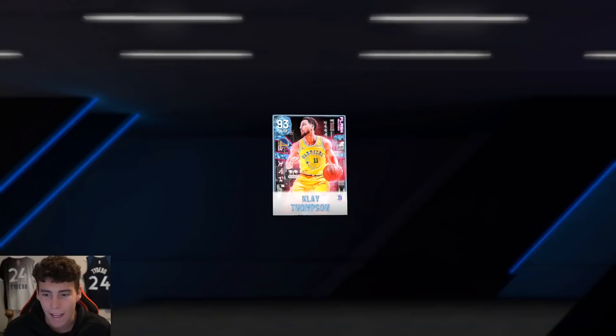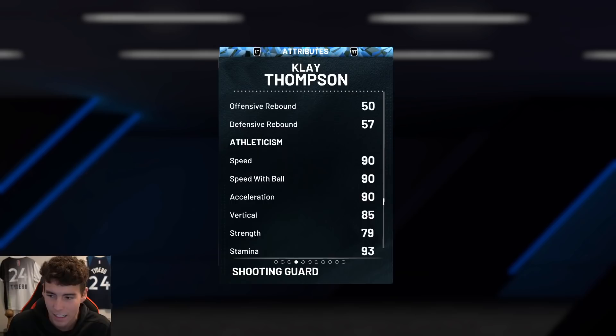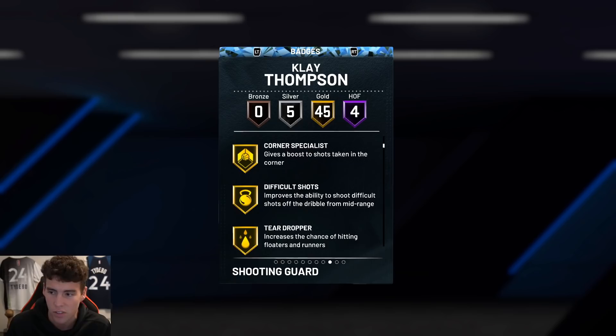Clay Thompson, 6'6 at the 2, 96 3-ball, 75 driving dunk — good enough — 95 ball handle, 80 block, 92 steals, 95 perimeter defense with 69 interior, 90 speed, 90 acceleration, and a 95 lateral quickness. Tendency-wise for Clay: 80 driving dunk tendency. Defensive tendencies are pretty solid all the way around. Favors catch-and-shoot, dimer, clamps, and quick first step.